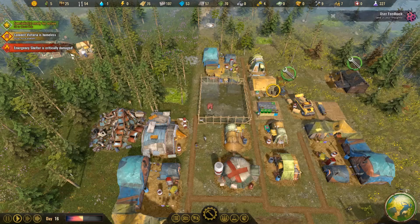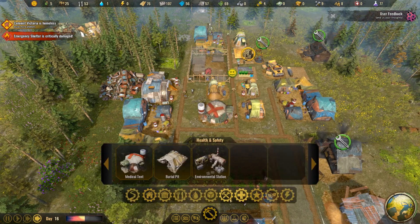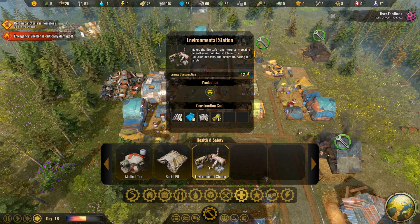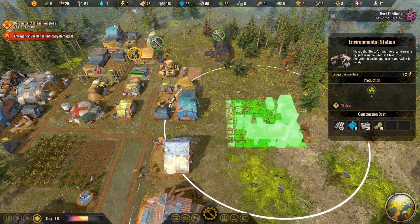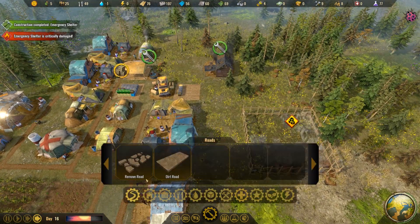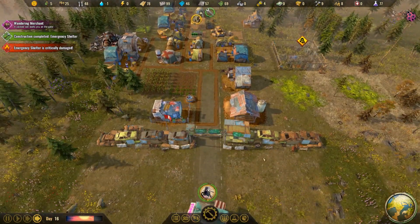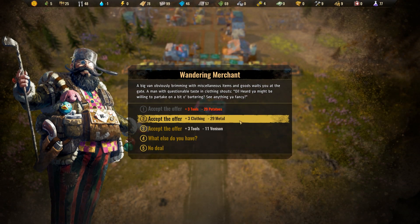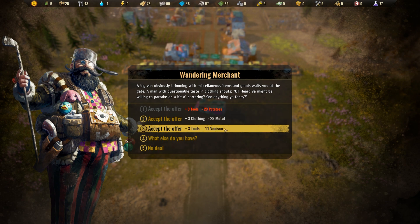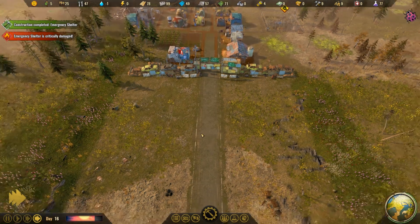Beautiful — we now have the research security environmental station. It costs ten of those tower things — really? Wandering merchants. Plus three clothing for 11 venison — what else? Three tools for 11 venison. What else do you got? 18 fiber for 13 venison, concrete for potatoes. This deal sucked.